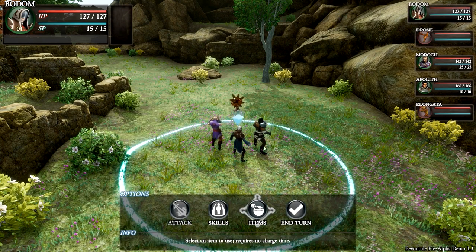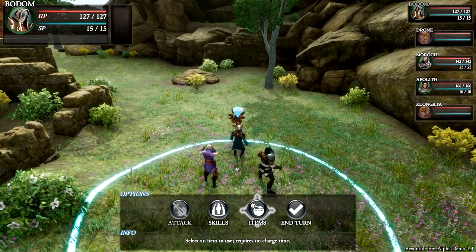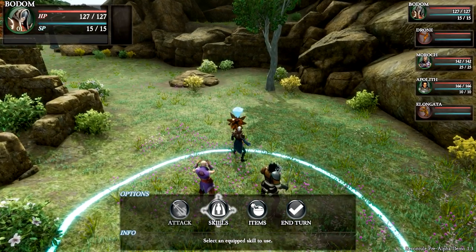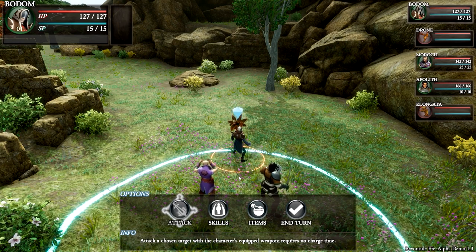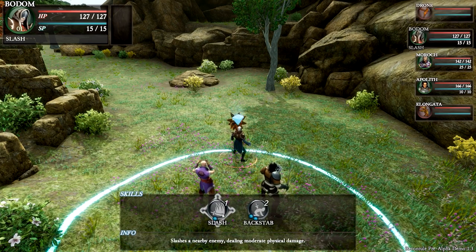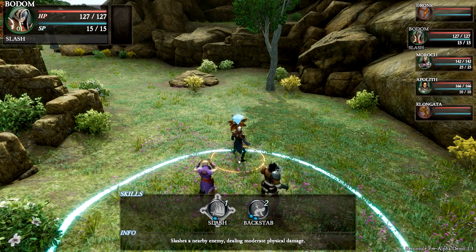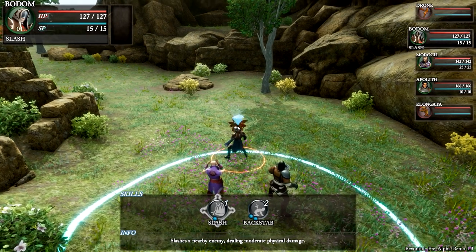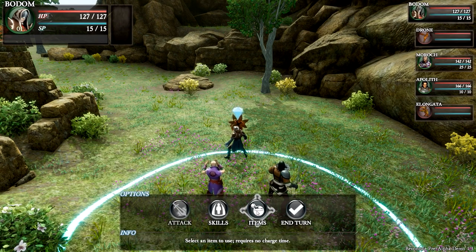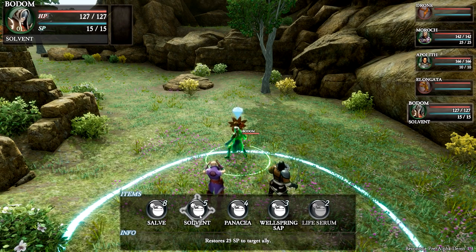Okay, let's see what we can actually do. We can move our guy but not any further than this circle. I can move him closer if I want to attack, but I don't think I can reach him currently. We have skills — slash and backstab when we get behind him. That's pretty cool.